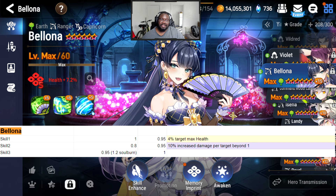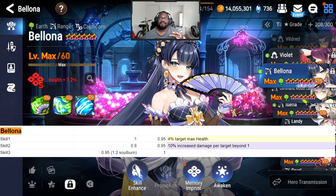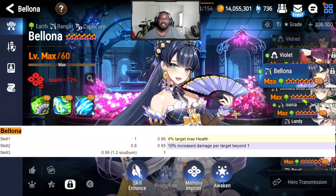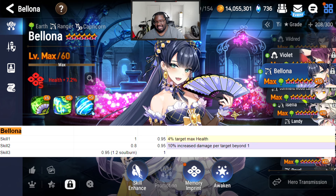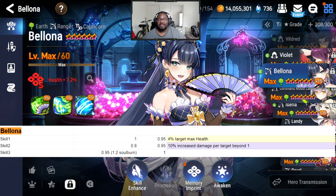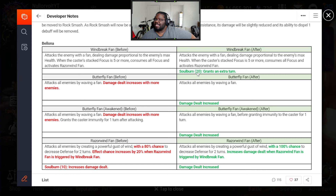Don't get me wrong — she has decent multipliers on all her abilities. Her S3 is decent at 0.9, though they're going to take away the Silver from it. Her S1 is a 1-to-1 scaling and does 4% of the target's max HP, which is really nice. Her S2 is 0.8, but it does 10% increased damage per extra target — so with one target it's like 10%, and with four targets it's like 40%. I'm assuming they'll add the increased damage naturally to her S2.